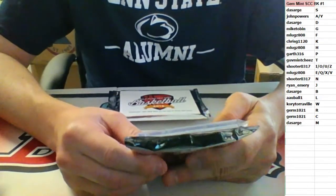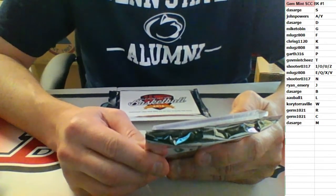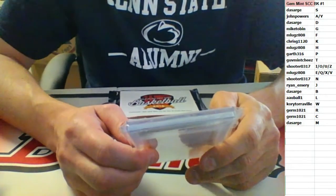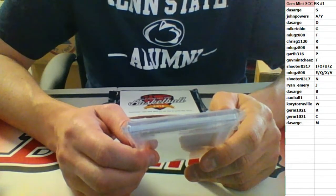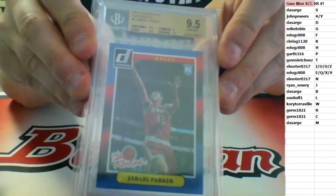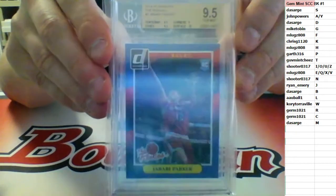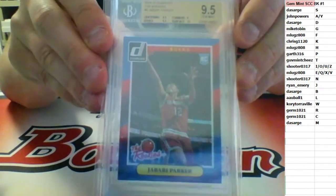I know one letter that is definitely good to get in this. The third P spot: Jabari Parker, Donruss The Rookies. 9.5 gem mint — 10 on surface, 9 corners, 9.5 centering and edges. Going to Garth — his third hit with one spot in the P spot. Jabari Parker, Donruss The Rookies. Nice break, Garth.